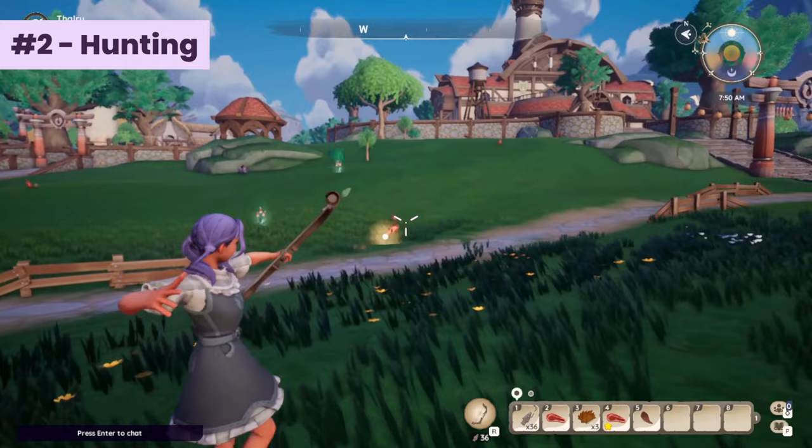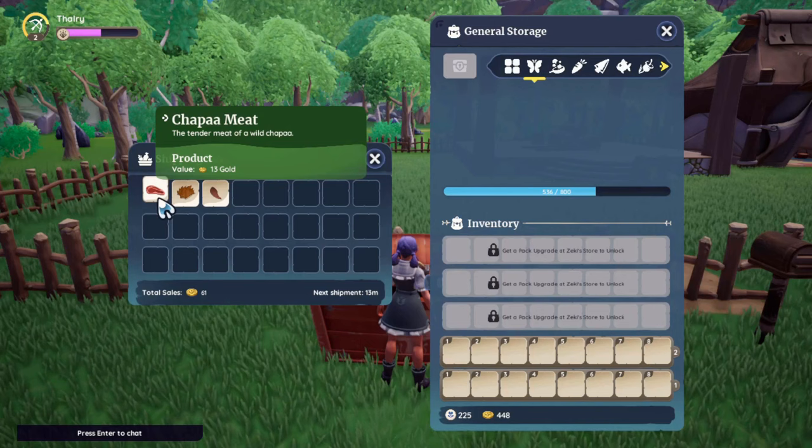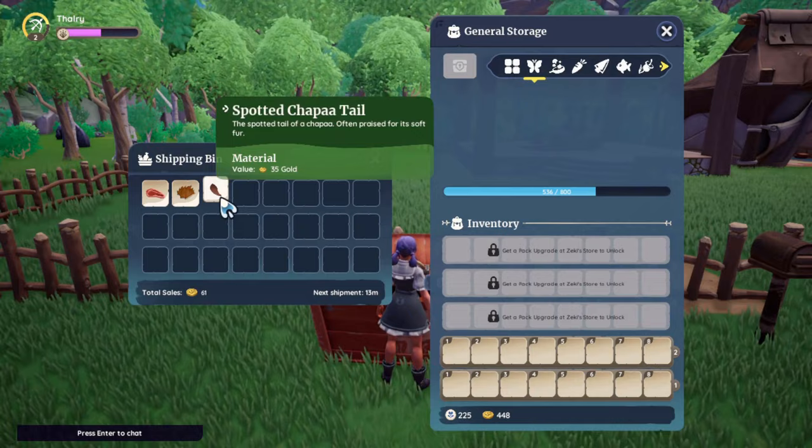Number 2: Hunting. This is probably everyone's favorite thing to do, because the loot you get from hunting can sell for a lot of gold. You can hunt chapas for their meat, fur, and tail. They are the easiest to hunt with just 1 hit from a makeshift arrow.